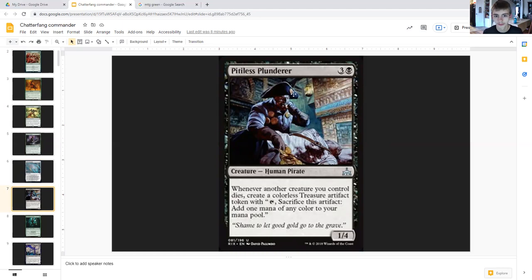Pitiless Plunderer costs three generic and black, human rogue one-four. Whenever another creature you control dies, create a colorless treasure artifact token — tap, sacrifice this artifact, add one mana of any one color. You're also getting squirrels along with that. Keep in mind this is not non-token, so any creature that dies triggers this.